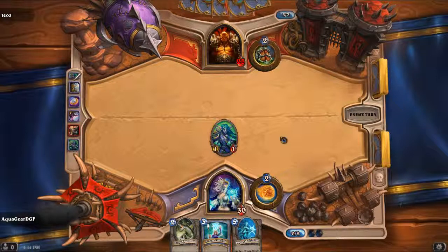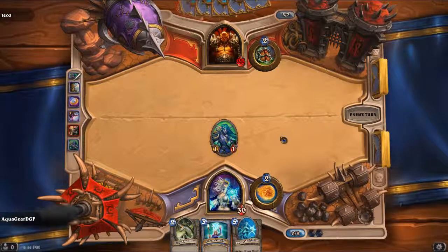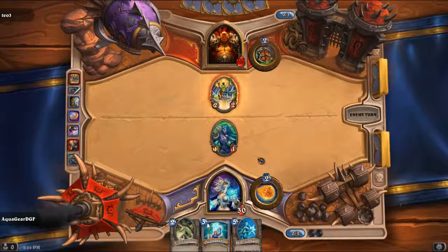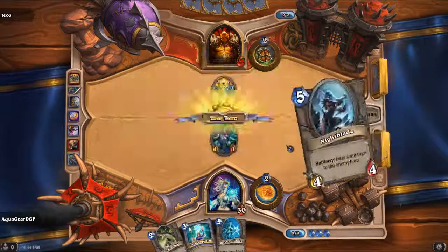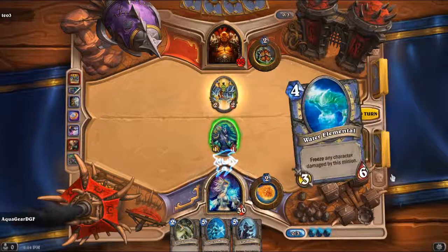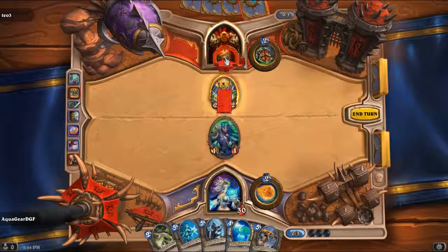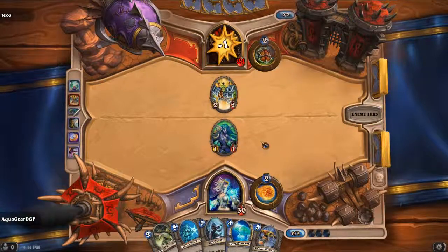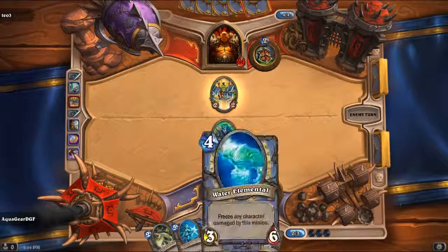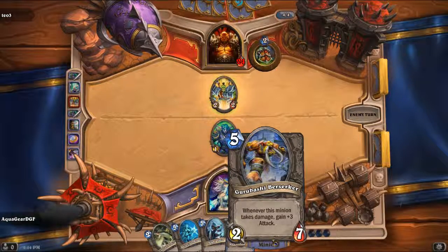So again, kind of the same position as last time, except he has less health. And I still have my minion out — he didn't manage to take that out. I think I'll draw two cards so I can have more cards on me. I think I'll just attack Garrosh directly and end my turn with that. The two cards that I got aren't amazing — they're both minions. Personally I don't like either one of them. This one is decent if you have some lower person to attack.